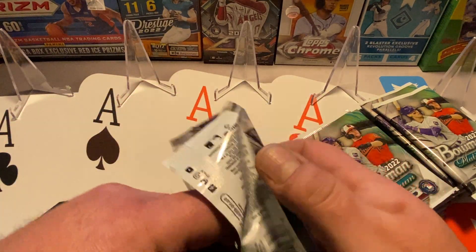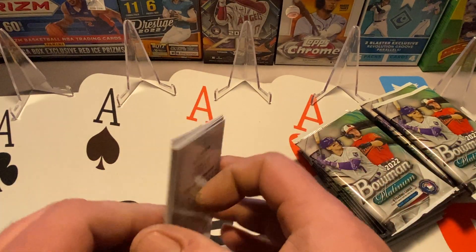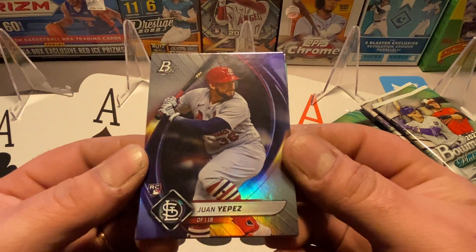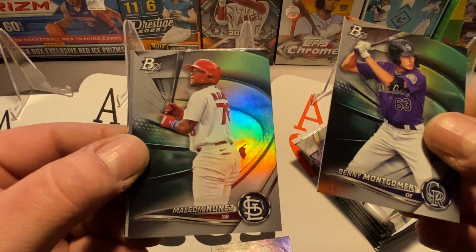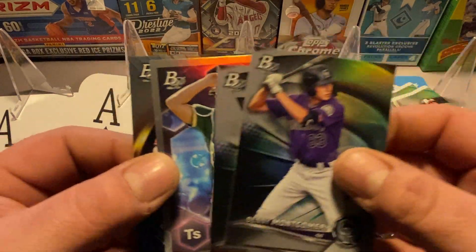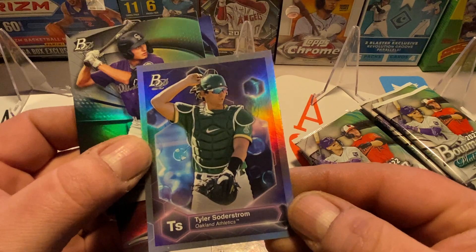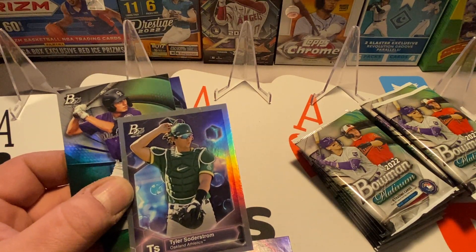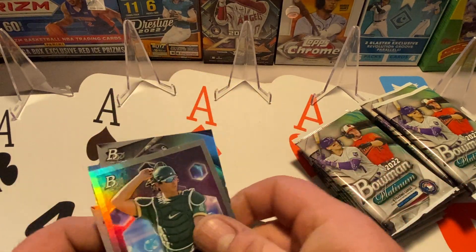Coming up we've got a hobby box, Chronicles Baseball — we did one last year, got one of those coming up. Also some more football retail and basketball retail in the next few weeks, so check it out. Here's another rookie — Juan from the Cardinals, nice one. Also Benny Montgomery, Malcolm Nunez, and Tyler Soderstrom — that's some kind of insert, maybe a Platinum Edition insert. I'm not sure, but it's probably nothing super special, maybe one in every couple packs.